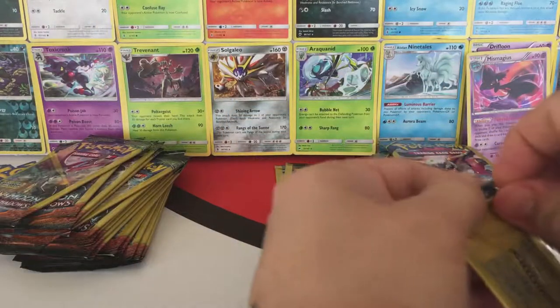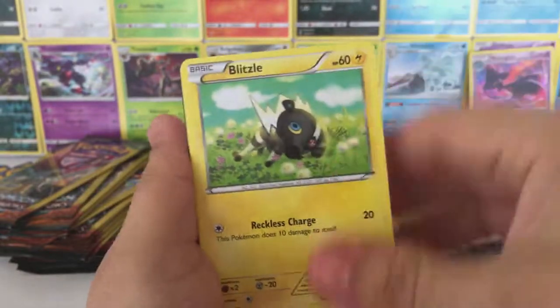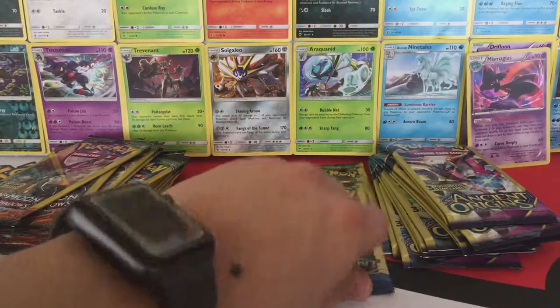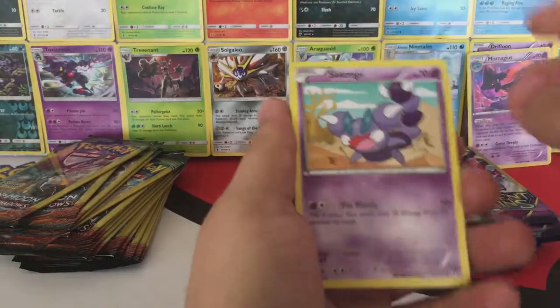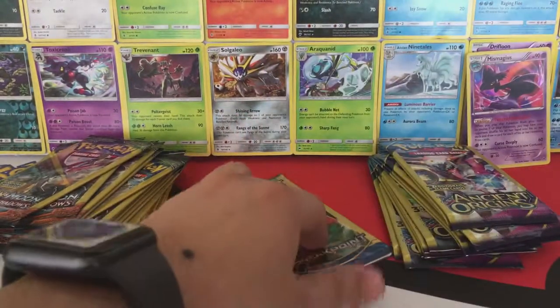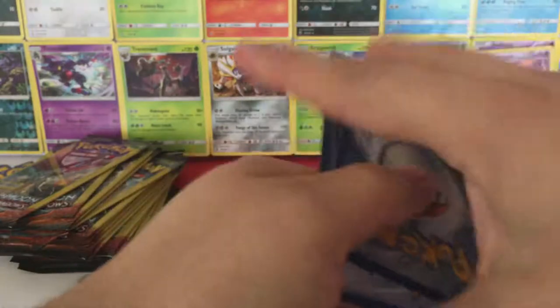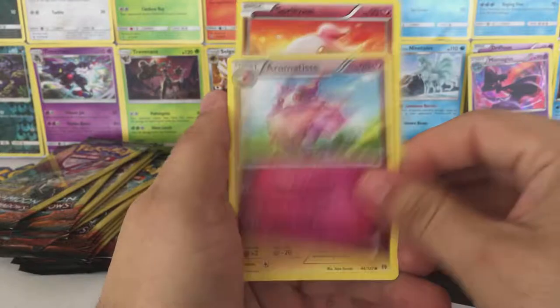Okay, last three packs of Breakpoint. Can we pull a good Breakpoint card? All right, we have a Blitzle, a nice Reverse Hollow Lapras, and a Palpitoad. Okay, we have a Skorupi, Reverse Hollow Psyduck, and a Misty's Determination. Last pack of Breakpoint — okay, we have a Spritzee, Aromatisse, and a Shinx.